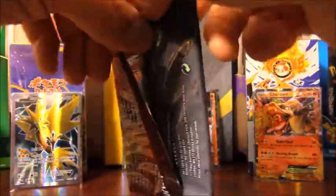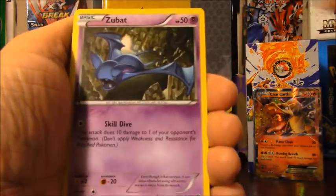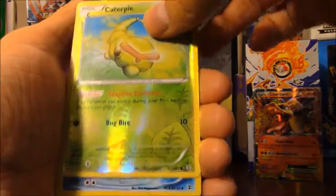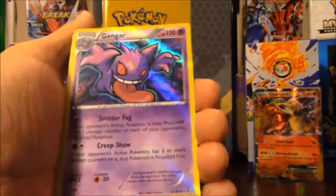Four more packs and that'll be all 36 Generations booster packs — I've been wanting to do this for a long time. Pack nine: Torchic, Max Revive, Red Card, Tangela, Zubat, Geodude, Steel type energy, reverse holo Caterpie, Frostlass, and a Gengar holo.